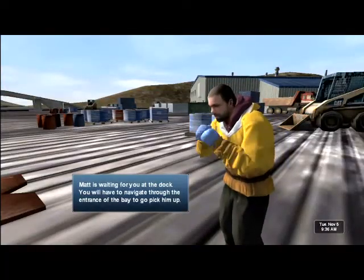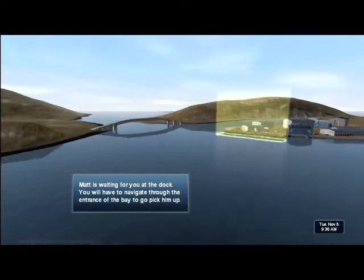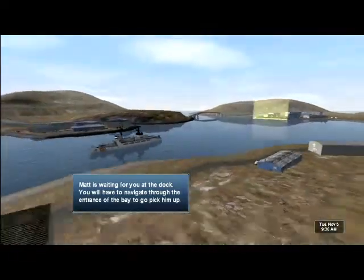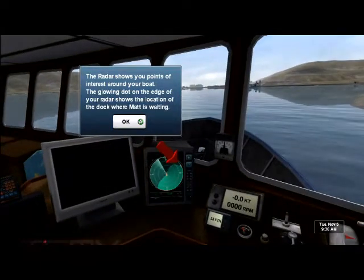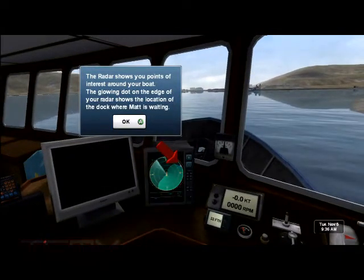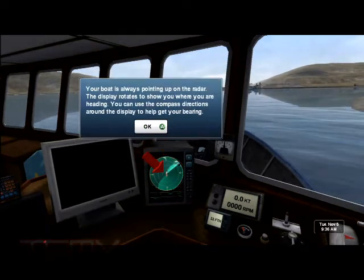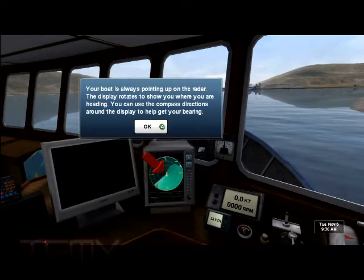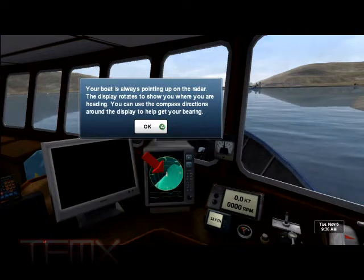You'll have to navigate through the entrance of the bay to go pick him up. The radar shows you points of interest around your boat. The glowing dot on the edge of your radar shows the location of the dock where Matt is waiting. Your boat is always pointing up on the radar. The display rotates to show you where you are heading. You can use the compass directions around the display to help get your bearing.